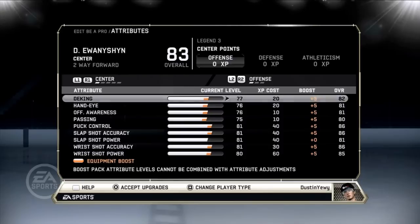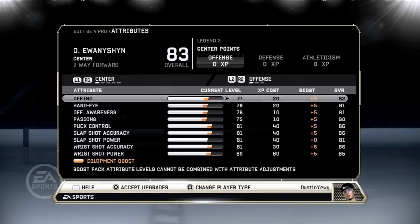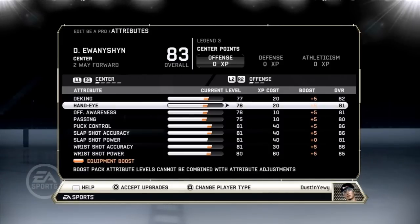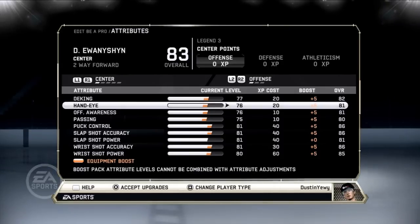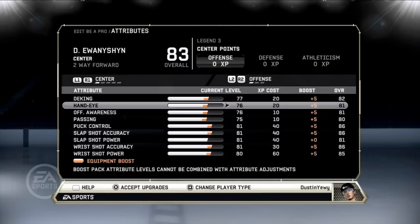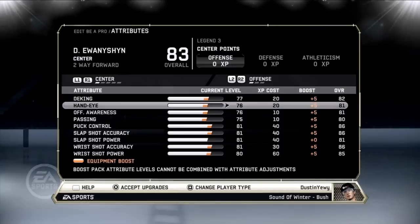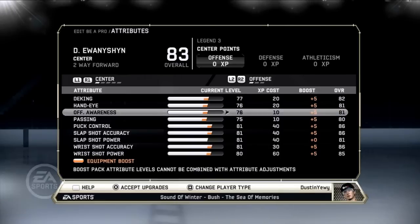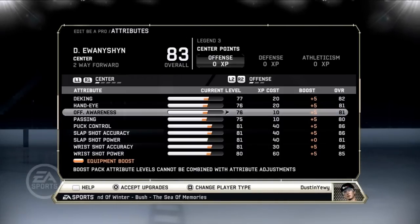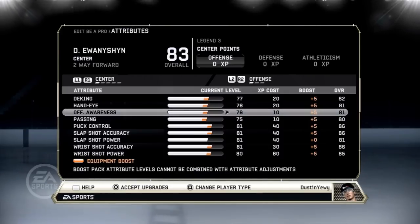Starting with the stats: deking, I have it at 77 with a plus 5 boost, so it's 82. Deking isn't really necessary but it's useful for manual dekes or preset dekes to actually work — I figure between 80 and 85 is a decent range. Hand-eye isn't a necessary thing, but when you go to the net you want to tip in pucks or bat pucks out of your zone, so I have 76 with plus 5, which is 81. Offensive awareness — I'm not 100% sure what it does exactly.